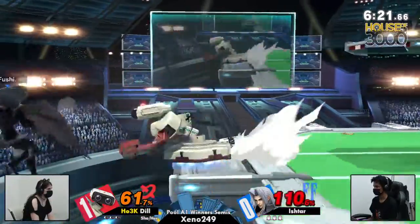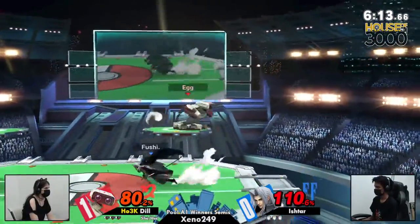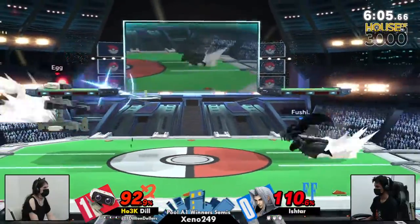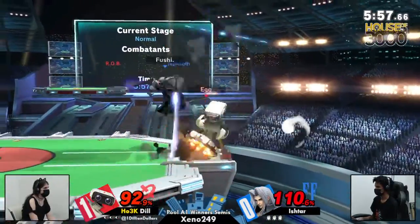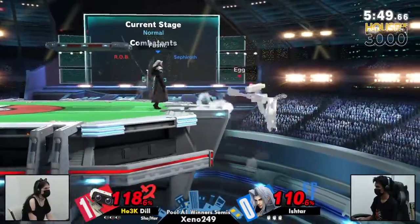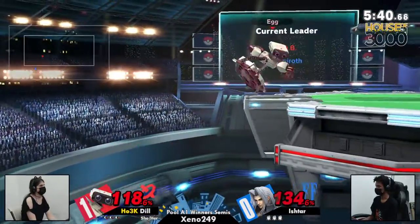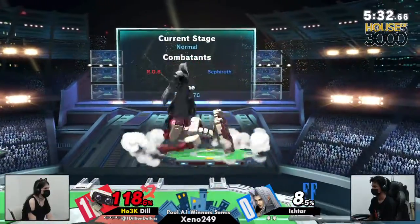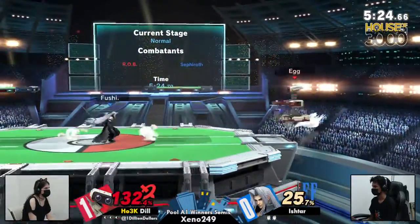We're going to have to see how Ishtar is able to use these platforms, because the PS2 platform layout can benefit ROB players so well — they can really just set up shop underneath these platforms. I'm not sure how well Ishtar utilized the platforms in game one on Town and City, so if you're just picking PS2 for survivability, I don't know if it was the best option. You can even see the way Dil throws down the gyro right in front of the PS2 platform — it makes that area so difficult to navigate. You really have to thread the needle getting under there or go super high and commit.